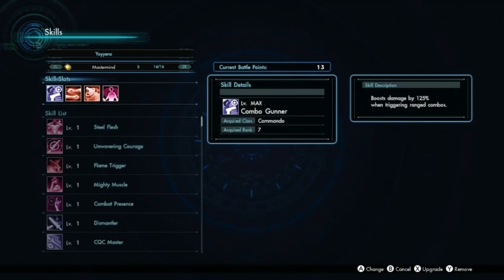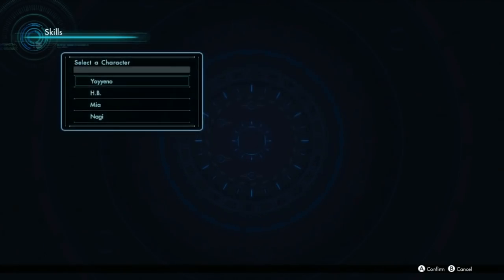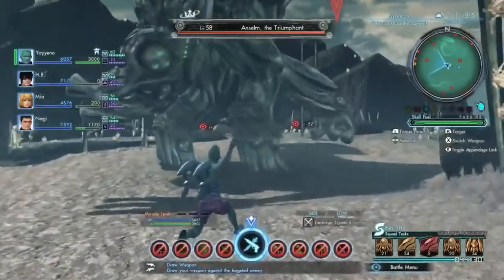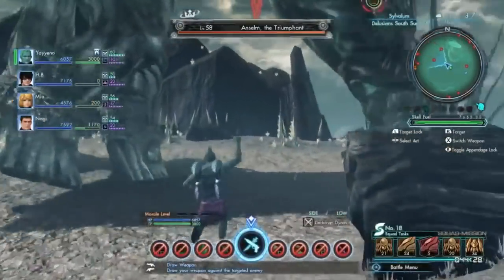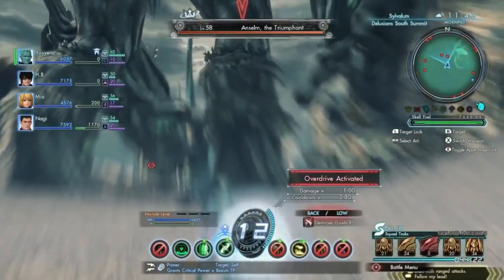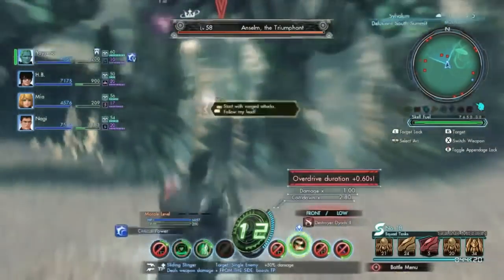The skills you have are all obtainable from the Full Metal Jaguar path. Combo Gunner is a good damage option but not strictly necessary. Hellbound and Phantom Counter are really good — they increase your count and increase Overdrive duration, which is very beginner-friendly. You can also boost maximum TP with another skill here, but this build can be done with just 3000 TP to show you don't need it. You get a free 12 count when you activate Overdrive thanks to these skills.